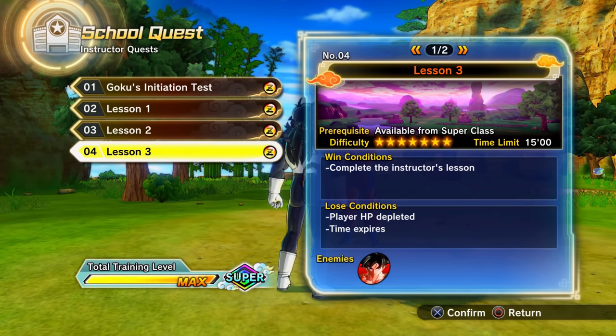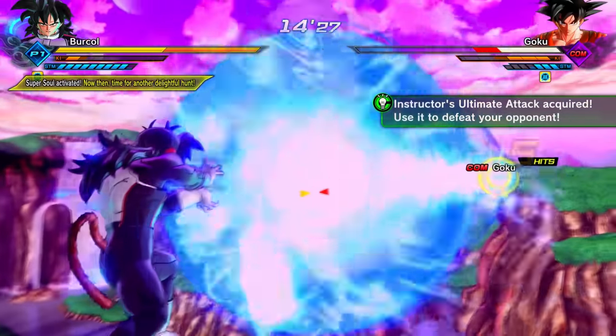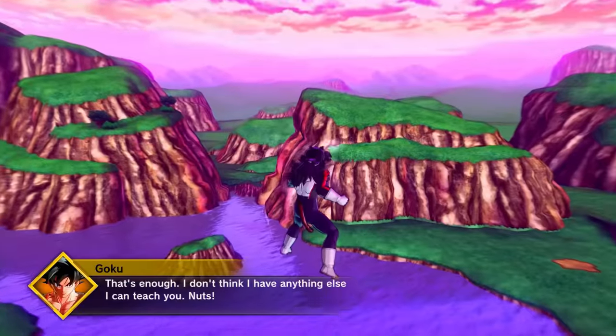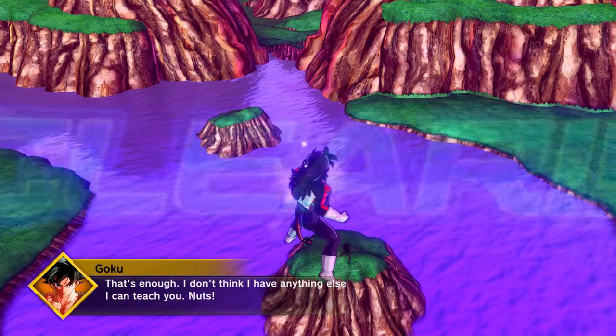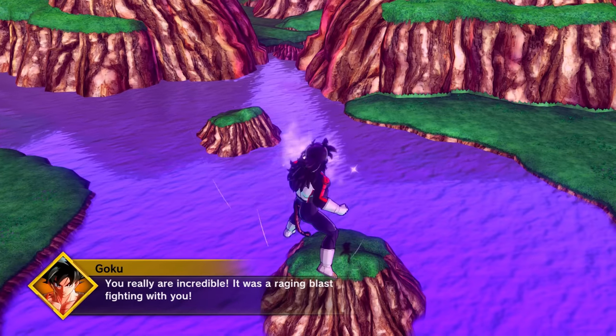There's a very subtle reference to the Dragon Ball Raging Blast series in Xenoverse 2 — and technically in Xenoverse 1 as well. You can hear it from completing the final Goku Mentor mission, which unlocks the Super Kamehameha Ultimate Attack. Goku says: 'That's enough. I don't think I have anything else I can teach you... You really are incredible. It was a raging blast fighting with you.'